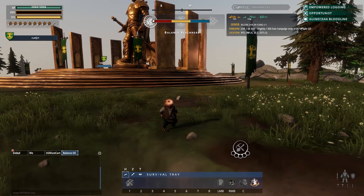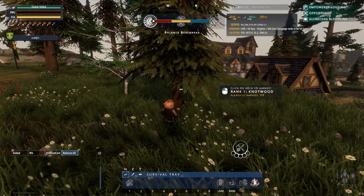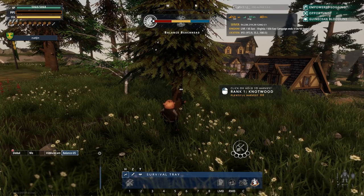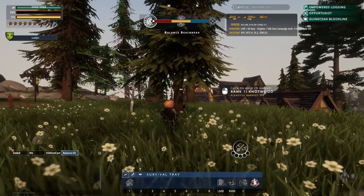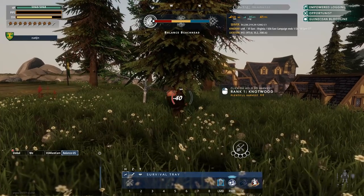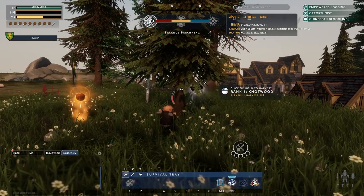As you would imagine in any sandbox or crafting game, you start off by punching trees, and this is no different. If you go up to a resource node of any kind, it'll say what you have to do to harvest it and what rank of harvesting it is. Rank one is the lowest, so very easy to get resources from. We're going to hit this tree a few times and it should yield — you saw that little roll attack — it should start yielding some stuff here.